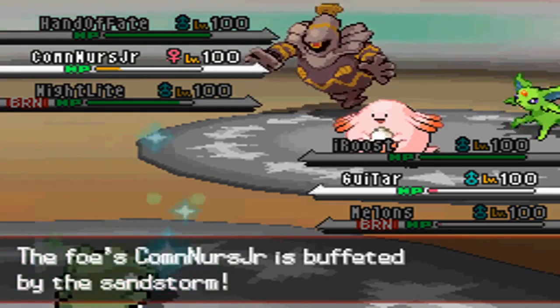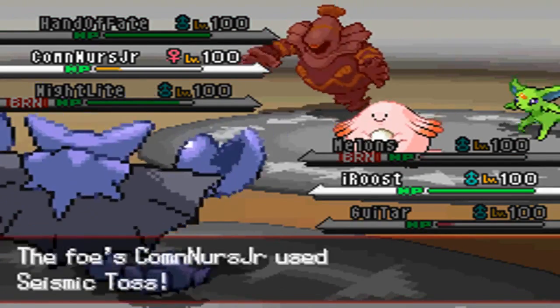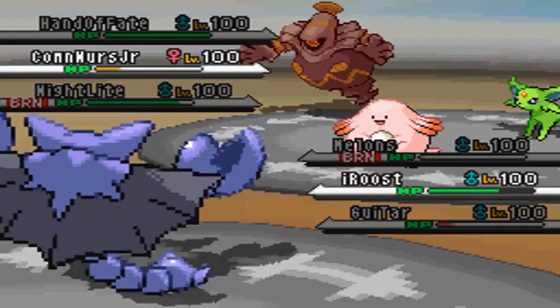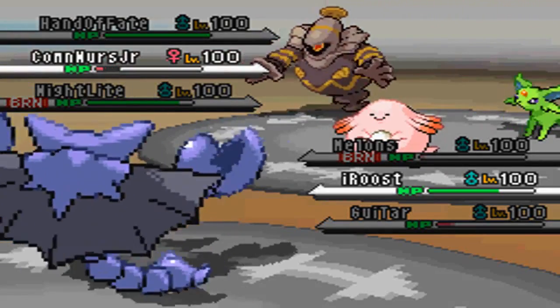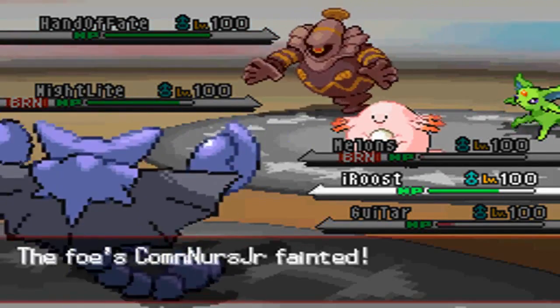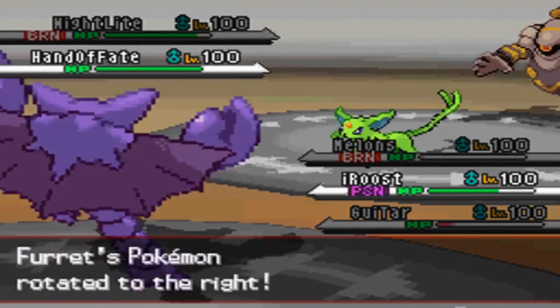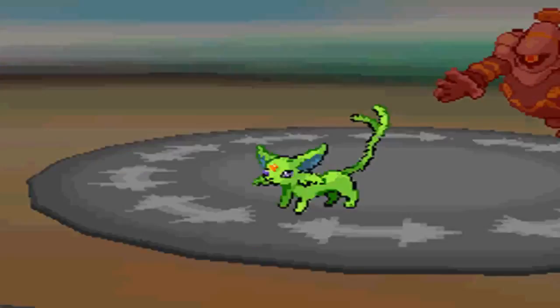Not really sure what set Espeon is running — does he have HP Fighting or something like that? I'm thinking he's just gonna Seismic Toss again, so I rotate to Gligar and go with Earthquake. He goes into his Espeon, and now I can scout for what he has. He does have Hidden Power Fighting.